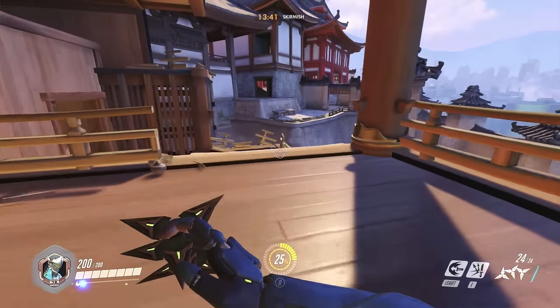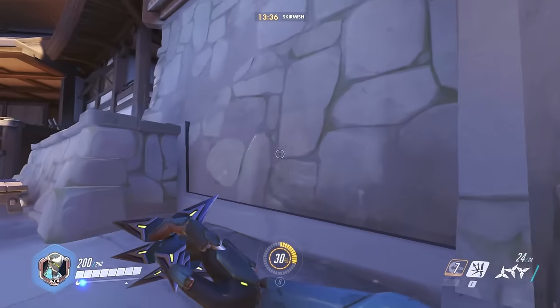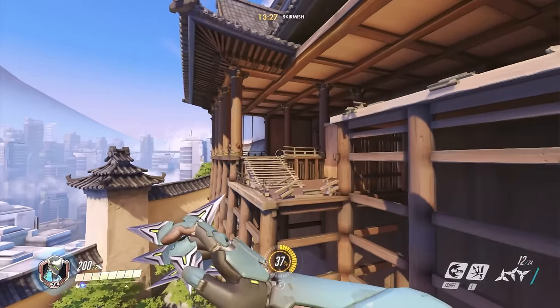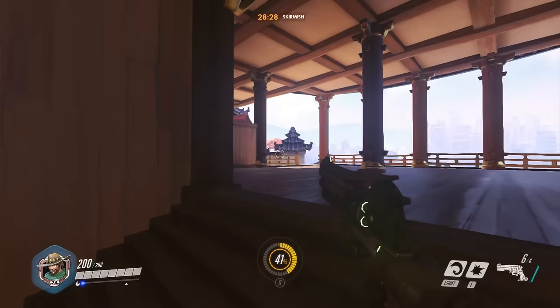Let's do the offense characters first. Genji — he's pretty basic. He's got his little swippy swipe and his double jump. You just swippy swipe and double jump back and forth across the gap, no problem.